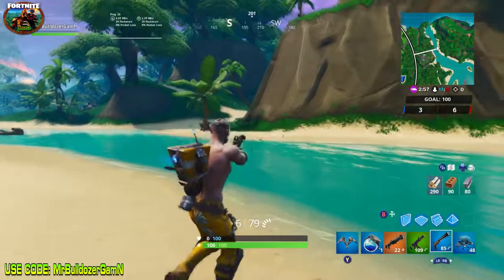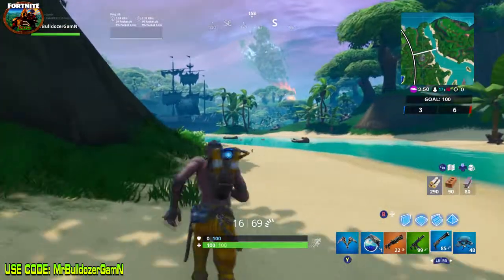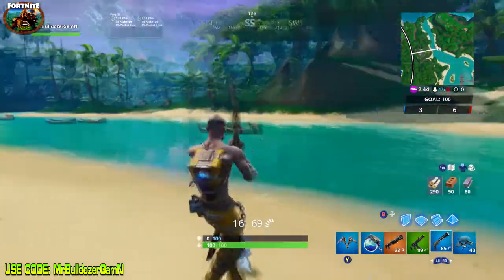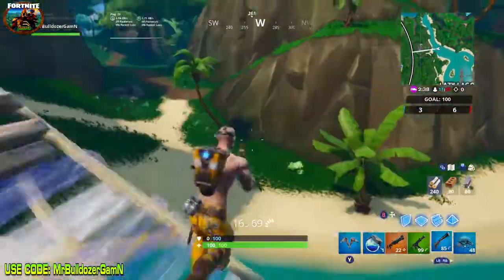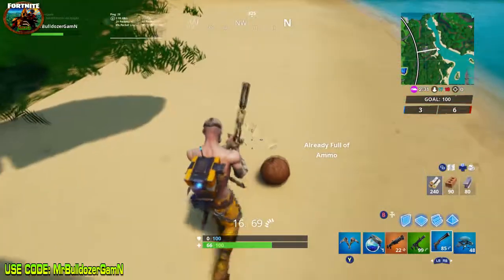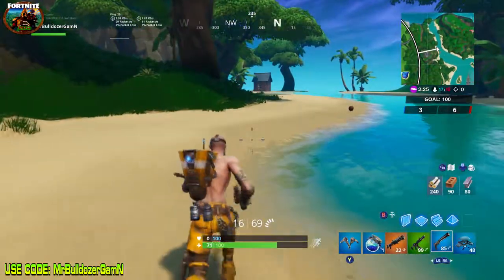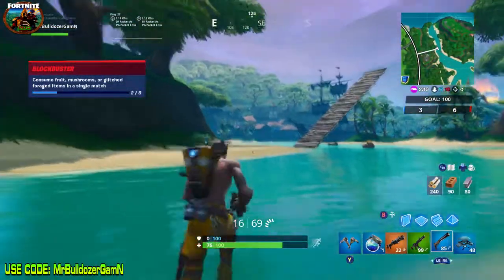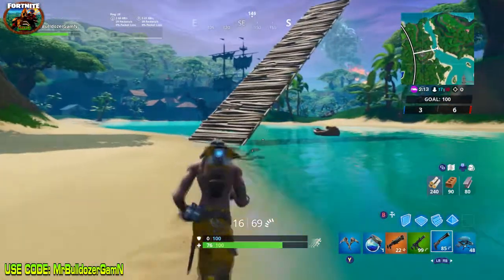Not all palm trees will drop fruit — that one didn't drop any, and neither did that one. So we've got one over here. I saw that one tree did drop a coconut. We're going to build up and simply drop down to get rid of some of that health — we're down to 66 now. Each one of these coconuts gives you five health. Bananas, coconuts, and apples will give you health. Mushrooms give you shield. Peppers, if you come across one, give you a speed boost.